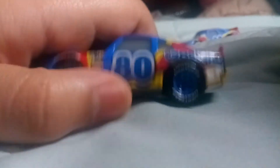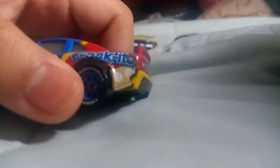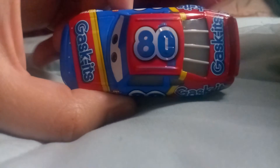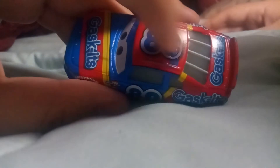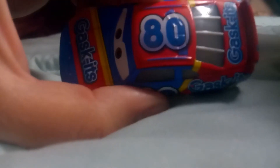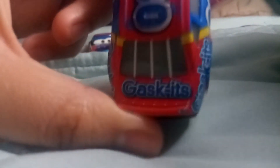Number 80 is shown on the side along with a gray part that was not present on the Cars 1 version, a yellow line indicating where the pit crew lifts the car to change tires, gaskets branding, and a cookie detail on the side. A pretty good detail is that the flaps are painted blue instead of red like on the Cars 1 version — I actually like that detail.